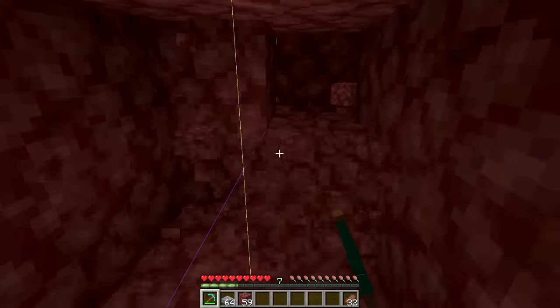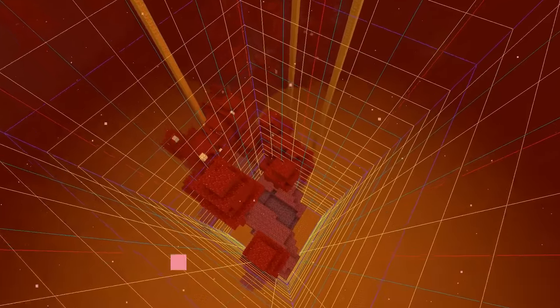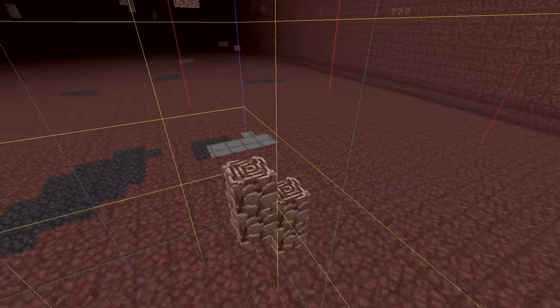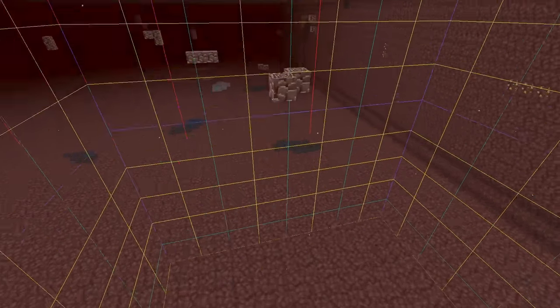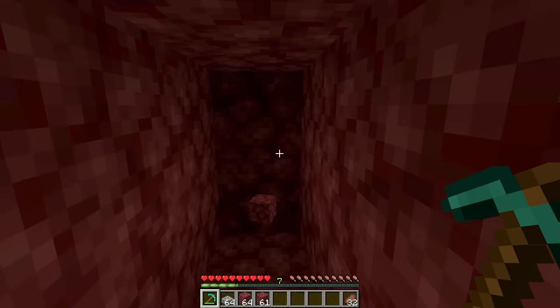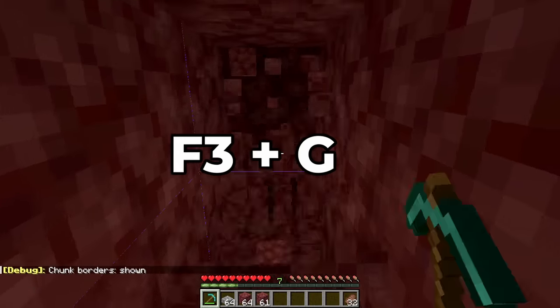Also, make sure that you mine on the chunk border. A chunk is a 16x16 segment of a Minecraft world. Ancient debris ores tend to spawn close to chunk borders, so mining on a chunk border gives you a higher chance of finding ancient debris. To show chunk borders in Java Edition, just press F3 and G. It's as easy as that.